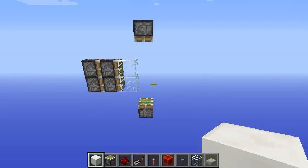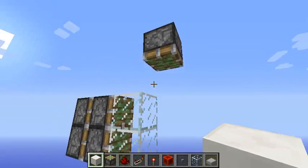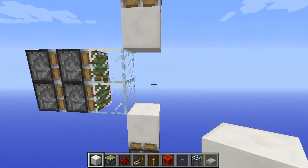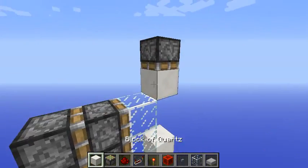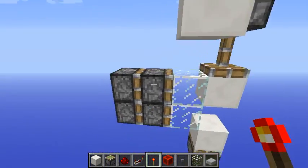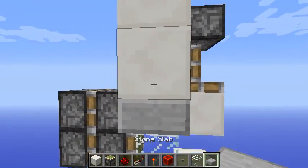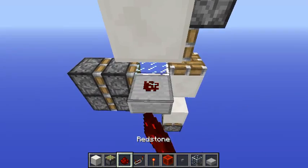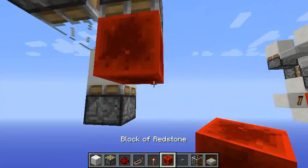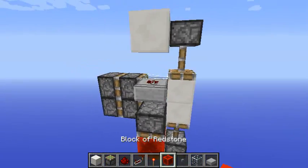Here we have our piston layout. It's quite simple and we're going to use sticky pistons. These are going to be where the wall is going to be to hide the Redstone completely. Start by placing a block here and a torch here. This will also send a signal down here to this slab, and this slab will power this piston with a redstone block that will finally close the wall.